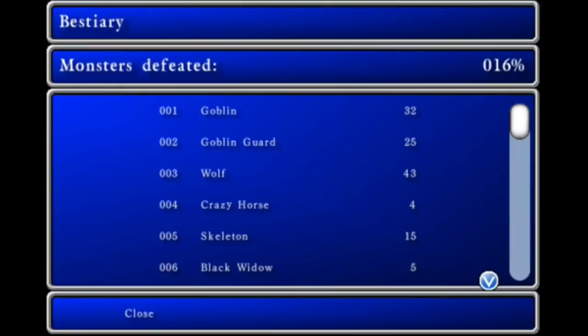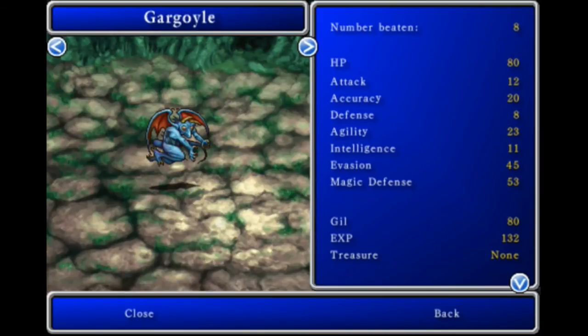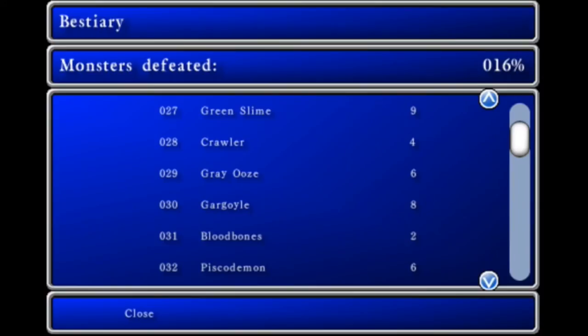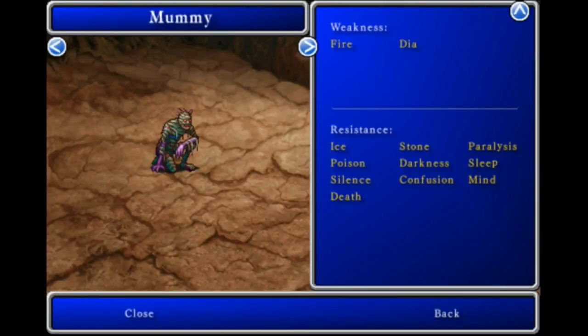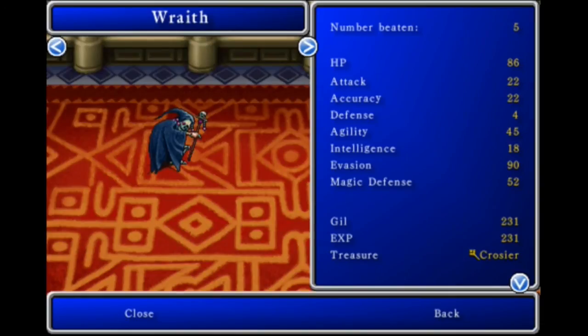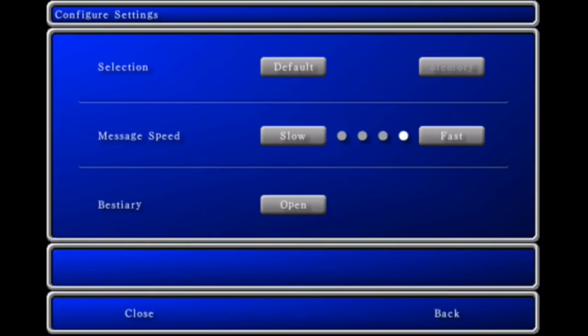Now the Bestiary. Gargoyle: high HP, 12 attack, Weakness none, Resistance quake only. Mummy: high HP, 30 attack — Weakness fire and Dia. And then the Wraith: 86 HP, 22 attack, can drop a Crozier — Weakness fire and Dia. So there we go.